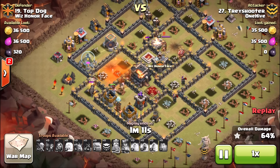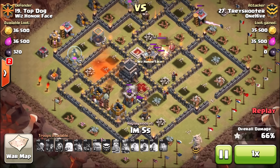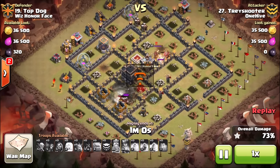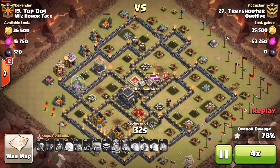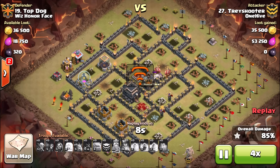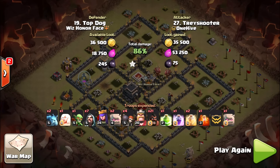Beautiful poison placement on those skeletons as they grouped up — absolutely perfect. But right here, no heal spell left. He could have had that heal saved up, but you see the last little group of skeletons spawning and then boom — giant bomb. This one's over. Two hogs too low, too much to do, and those skeletons beating on them. Just a misjudgment on which way to send the hogs in, but a very very good attack — absolutely wrecked the base. The king even went down, he just ran out of time. Not enough cleanup troops.